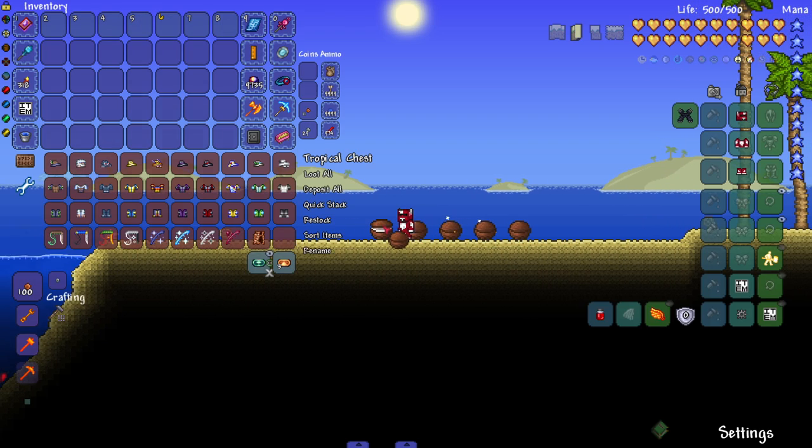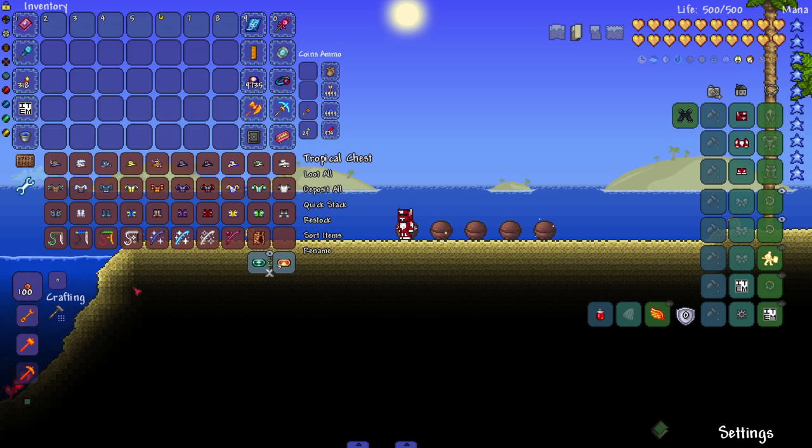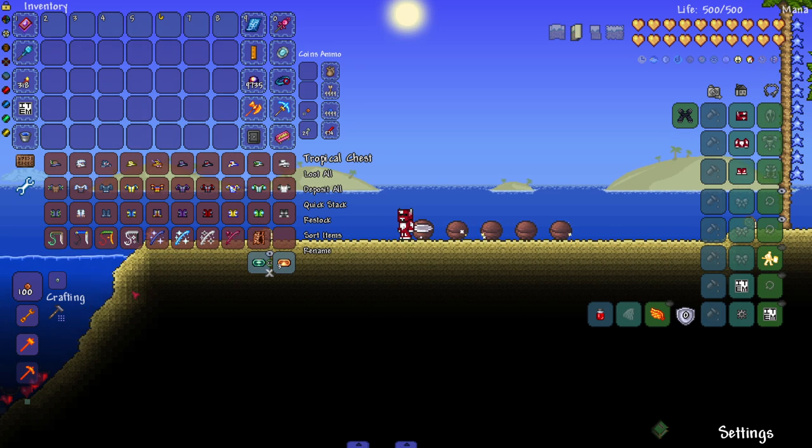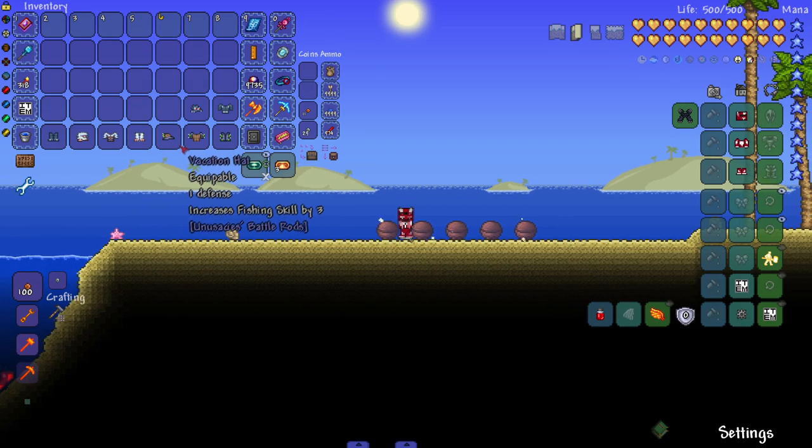Let's move on to the armors. We got a good amount of armor sets that stretch across the playthrough, which you love to see. Some mods that overhaul classes will barely add any armors — like three armors for the whole class — and it's like how does that work if the class weapons go to Moon Lord but you only got three armors? Let's go through them here.